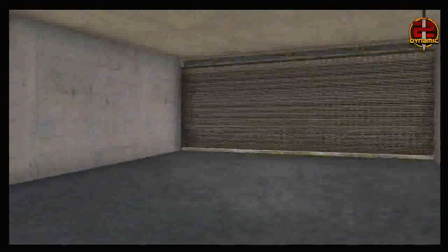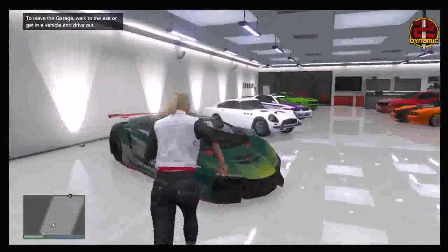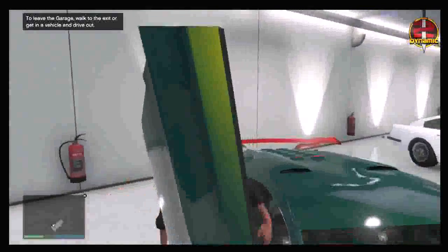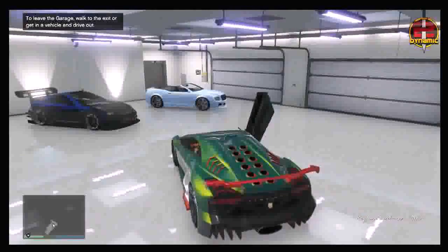Once you're inside of your garage, get into any vehicle that you want to duplicate. This can be any vehicle — I'm going to be using the Zentorno — and basically you want to drive this outside of your garage.